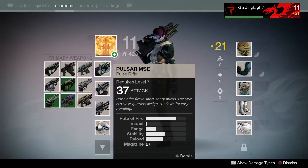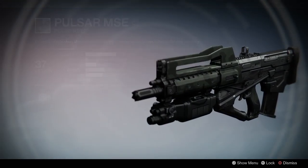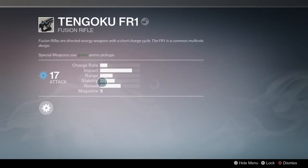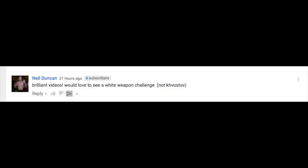Welcome back to a brand new Destiny video, Guiding Light here. We're doing another rumble challenge today. Yesterday I did the Kvushkov challenge with all white guns and all white gear, but a user asked me to do all white guns and gear without the Kvushkov because that thing is just a little too overpowered. Today we're hopping in — we're going to use a sniper at first, but depending on the map I might switch over to a shotgun.